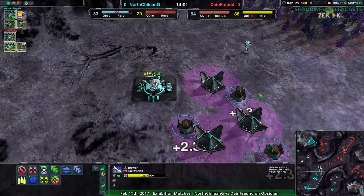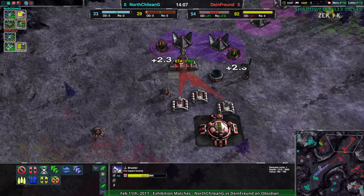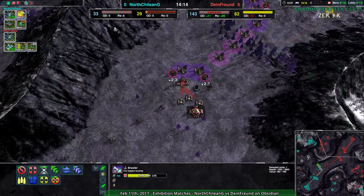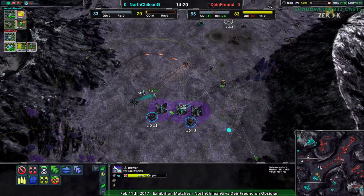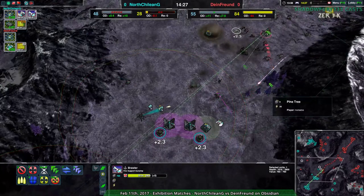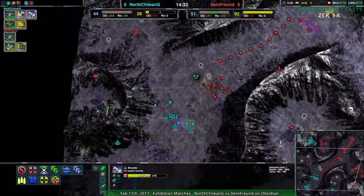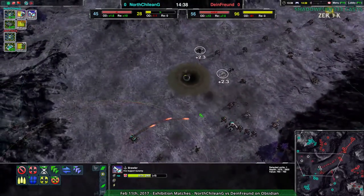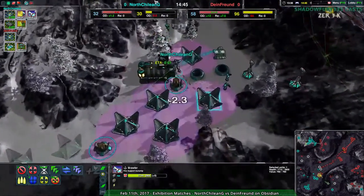Dynethroind just has a healthier economy, healthier production, and far more units on the field. North Chilean G has 10 metal per second going into the gunship plant compared to Dynethroind's 40 metal per second going into their spider plant. And Dynethroind is also accessing now, but they could very easily turn that around — just build another Caretaker, or get one of the Weavers and put it over the spider factory or gunship plant and build more gunships. Dynethroind still has four times as much production capacity being used as North Chilean G, so the numbers are going to work out that Dynethroind will very easily break this.